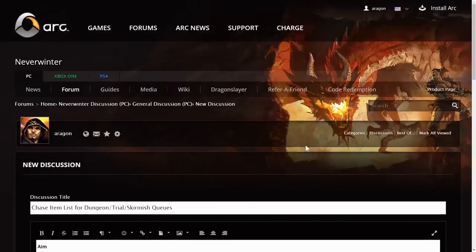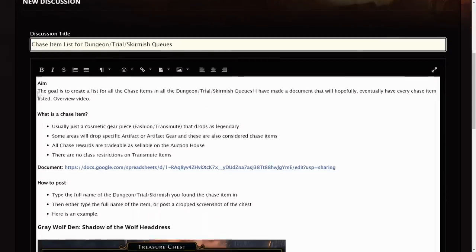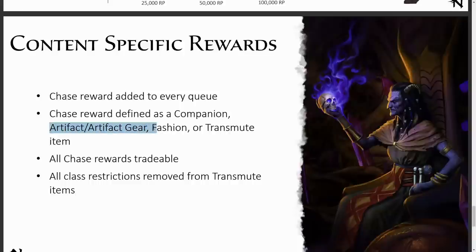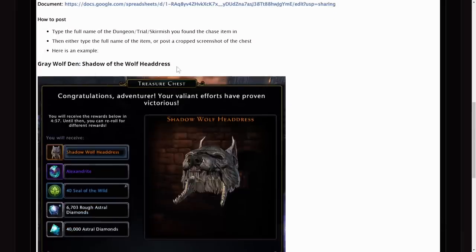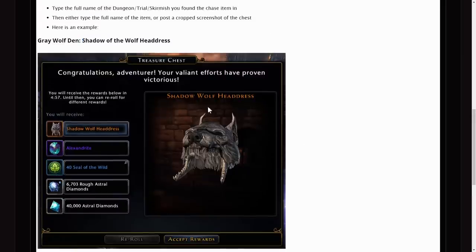I'm going to post a forum post where you can help me fill out this list, titled 'Chase Item List for Dungeon, Trial, Skirmish Queues.' The aim is to create a complete list of all chase items. I'm also making a document that will hopefully get filled out. A chase item is usually cosmetic fashion or transmute, and some areas also drop specific artifact and artifact gear, which are also considered chase items according to Lacer. Please post in the following format: list the name of the dungeon, the name of the item if it isn't clear from your screenshot, and ideally post a screenshot of your chest.